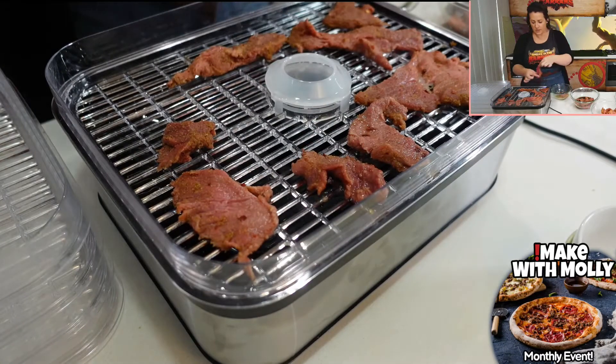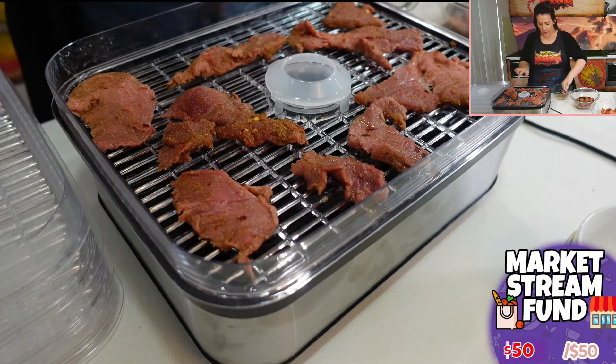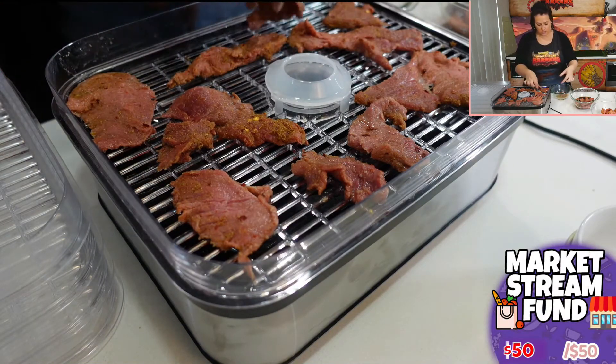Our Raptor Flesh is actually thinly sliced beef, marinated in some coriander, vinegar, and chilli — but you could add anything that you want. Just pop it in the dehydrator for 16 to 20 hours.